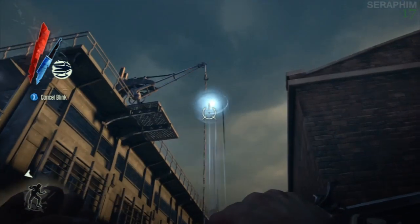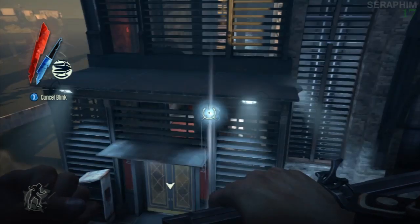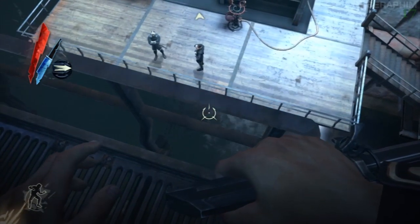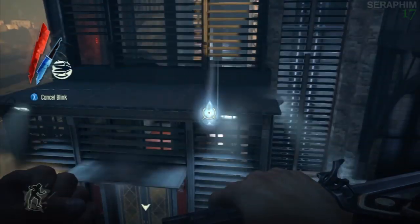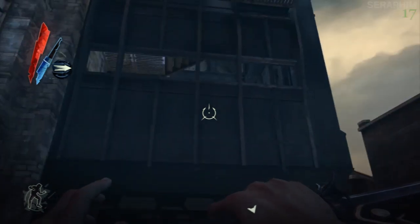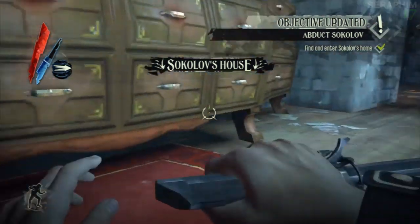I ended up giving it up as a bad job and decided to go full frontal for this section, and it ended up working to my favour because I got into this building in a much more interesting way than I did the first time. You'll notice I'm trying to get to the chain — I think I jumped off that roof, landed on the chain, and that's the way I got in. Instead, I move over onto this balcony and hop across to that roof, and because this place was designed by some ridiculously eccentric architect, I was able to jump over into this section. And now we're in Sokolov's house.